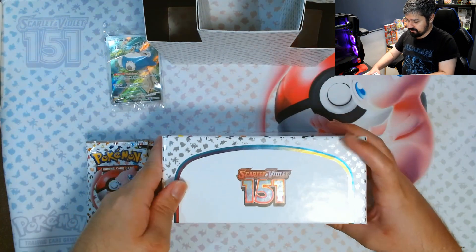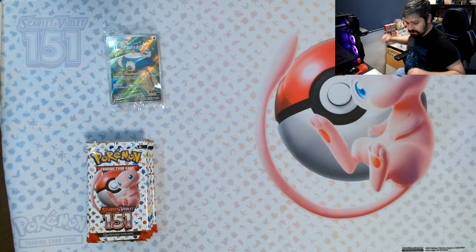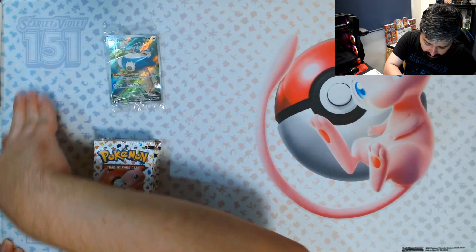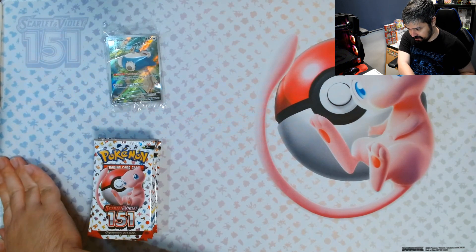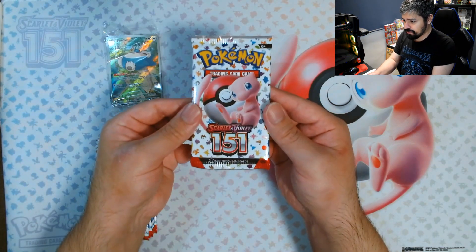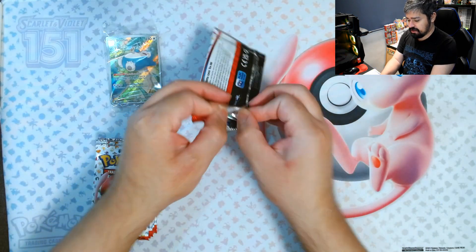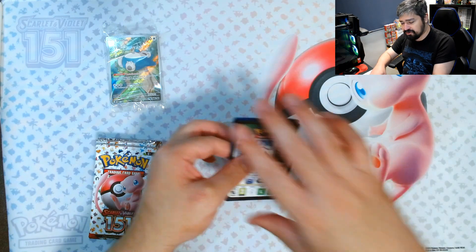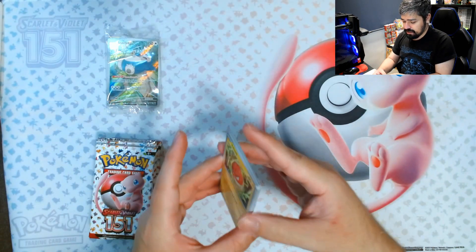Let's put this back here. The mat doesn't want to stay in place. Ever since I opened the UPC, the mat has been a little bendy. Going to our first pack of 151 for today. Let's see how many hits we get from this one, and then we'll do a comparison with the poster and the booster bundle to see how many hit differences we get from each product.